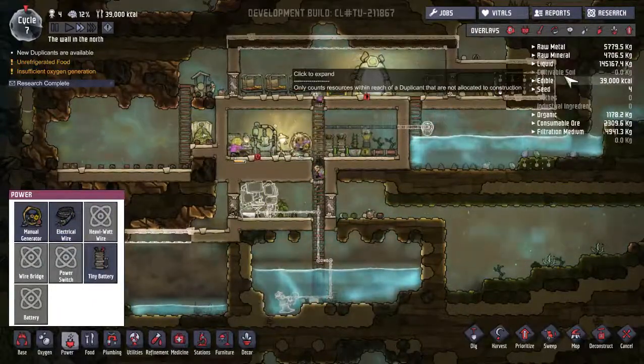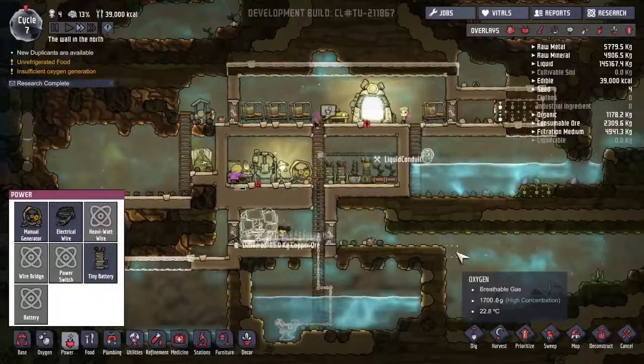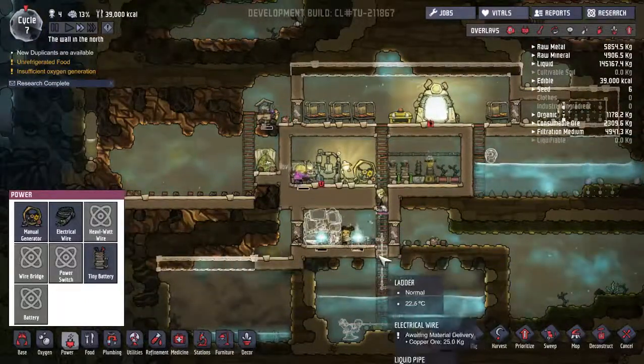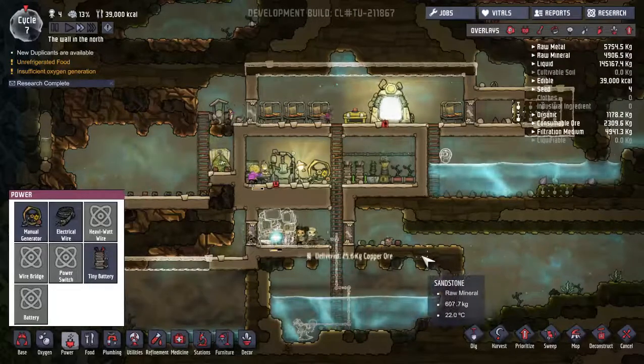How are we doing for food? Edibles: 3,900 calories. I have suspended food fabrication for now, at least until we get some more of the building and stuff done. They were spending a lot of time making food and we don't need them making so much food.